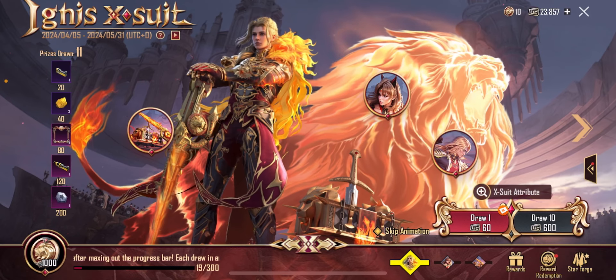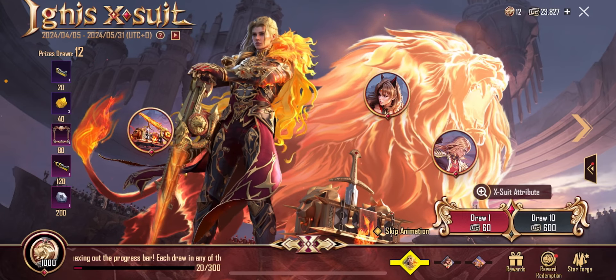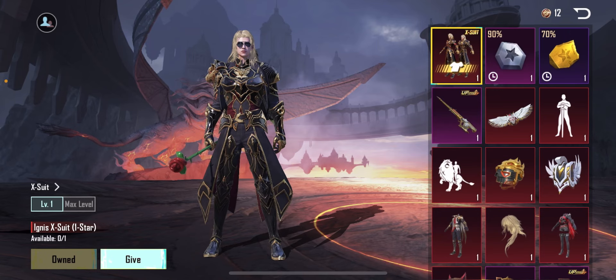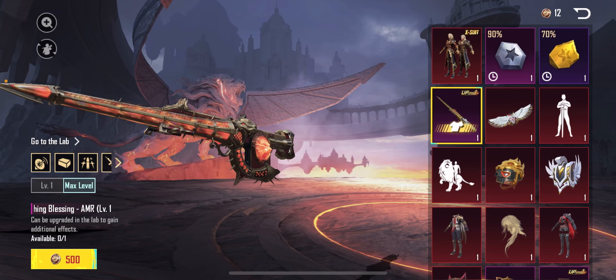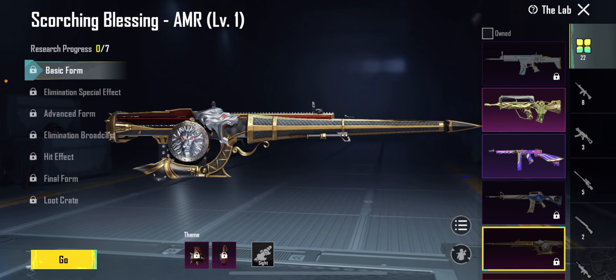Okay, some paint, Ignis voucher again I guess. I'm actually laughing right now because — what? I kind of want this AMR though, I'm not gonna lie. This AMR is kind of fire. Let's go to the lab, chat. Look at this.